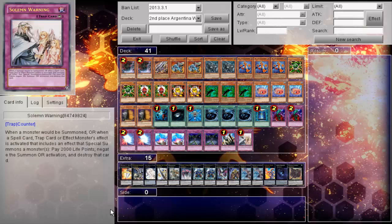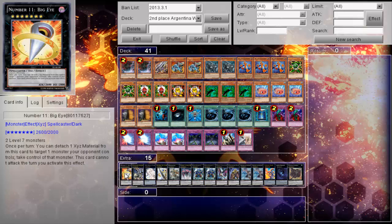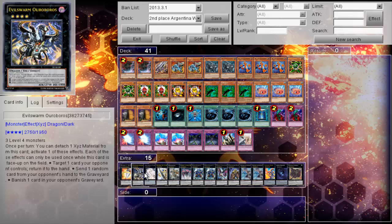We unfortunately don't have a side deck because this player chose not to give it to us, which I'm kind of sad about — I wish he would have, because I wanted to know what else was going through his mind and what some of his card choices were. But for his extra deck: one Big Eye, one Ouroboros.